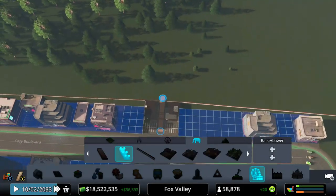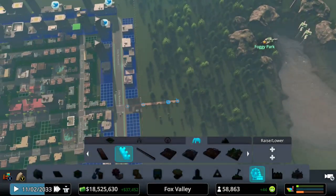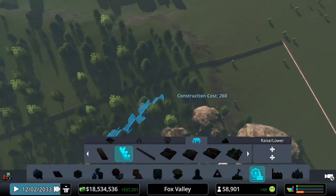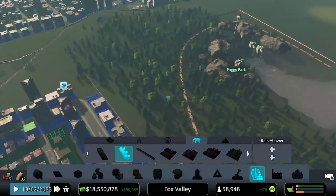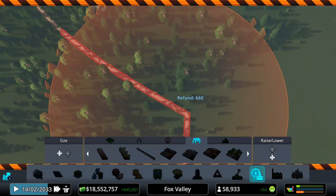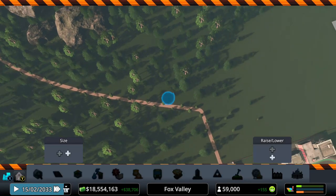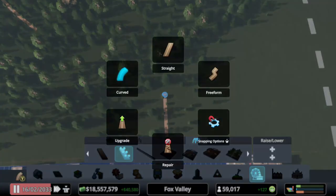I want to start out with the path going this way — I do want to go around the lake. I'm going to hold down the Y button and kind of curve it. Hit A and then curve it around, avoiding those rocks. I do want to make kind of like a roundabout over here, so I'm going to build like a little roundabout — I'll show you exactly why I thought about this.